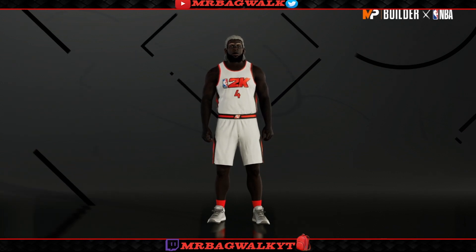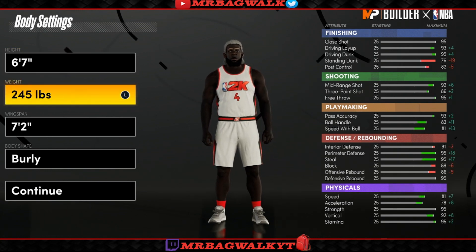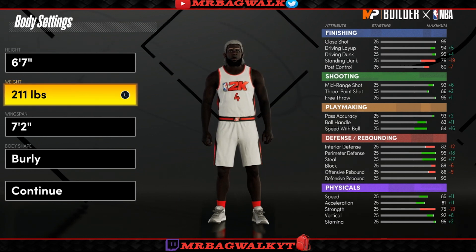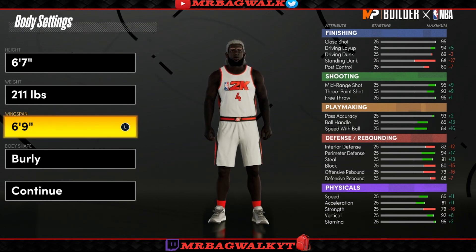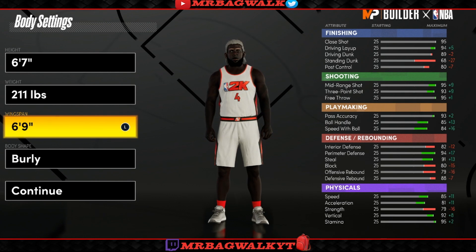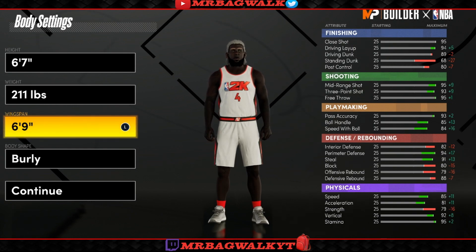For the height, 6'7" — you should know that already. The weight and wingspan are very important. For the weight, go all the way down to 211 — you could do 210 or 211. For the wingspan, I chose 6'9". The reason is that with a 6'9" wingspan you get a 93 three-point shot. In order to get Hall of Fame Deep Threes — which is limitless range — you need a 94 three ball. I put my wingspan at 6'9" so I could still have a high ball handle at 85, an 84 speed with ball, and at 96 overall I'll get Hall of Fame Limitless Range.